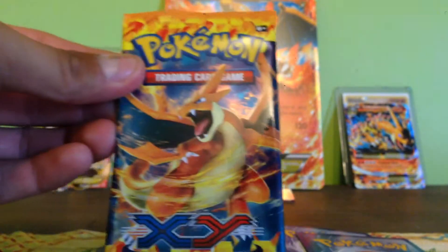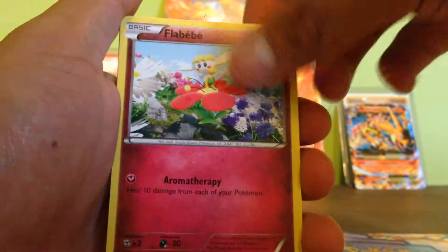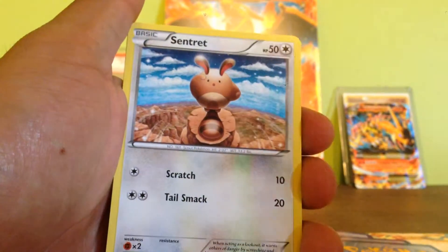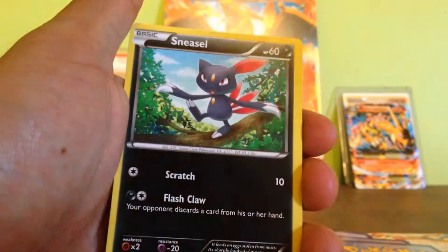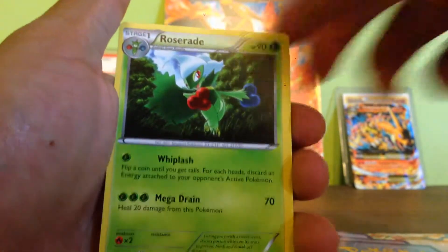Now back to Fletchfire. We got Tuscal, Flabebe, Panker, Sentret, Feebas, Sneasel, Pokemon Senna Lady, and Roserade.